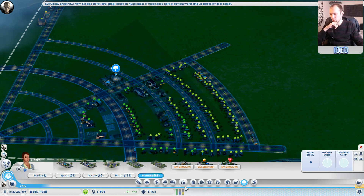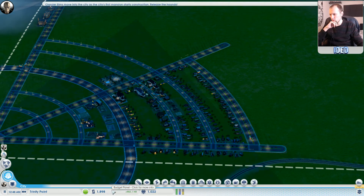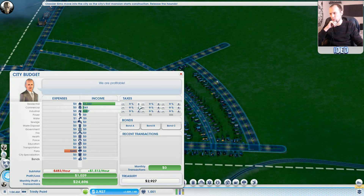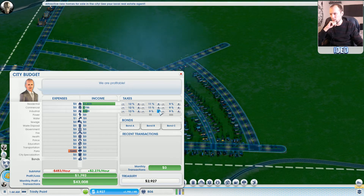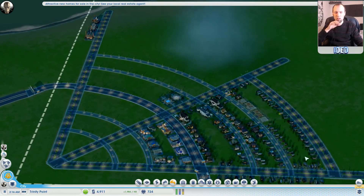That gives us better money. We should also look at our financials because we want to correct these. You always want to put residential taxes up to about 12, commercial up to 11, and industrial up to 10 - so we're getting the highest volume of money we can possibly get without making our sims unhappy.